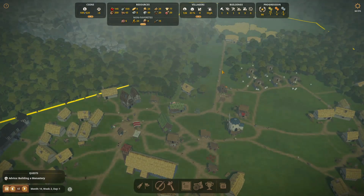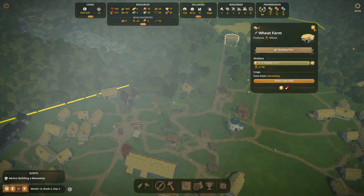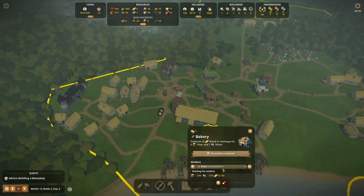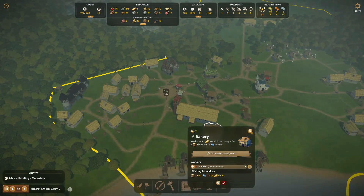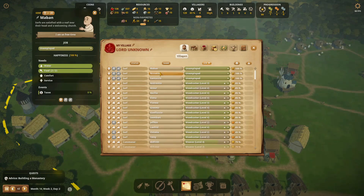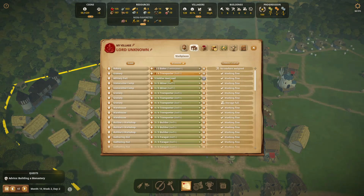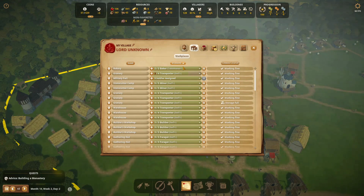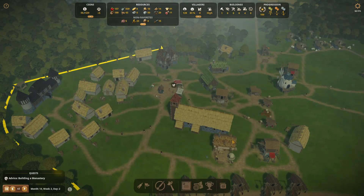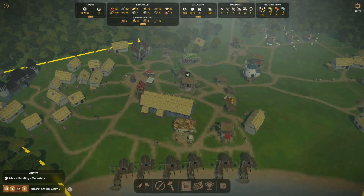We can see the first wheat is coming in, so as soon as the harvest is all in, this windmill should be able to start producing — it'll collect all the wheat. This will need some water to bake bread, but that should be fine. Three new villagers — perfect! Let's promote two of them and put them in the bakery, and put one extra in the granary. Everybody has a job now.